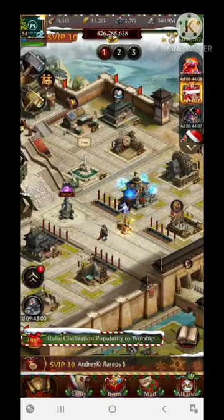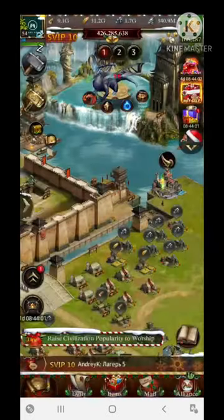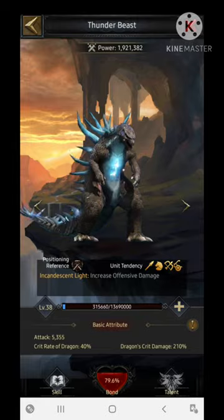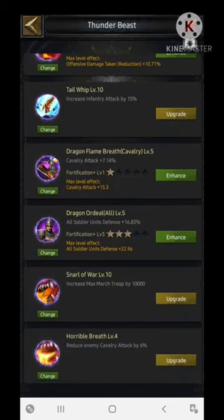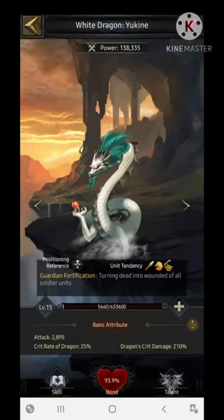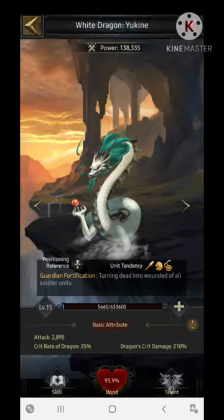Now let's move to the Dragon section. There are two different dragons that support the basic increment in march size. The first dragon is the Thunder Beast — its skill increases march size at level 30 by 10,000. The second dragon that helps increase march size is the Yukin, which increases march size by 14,000 at the max level.